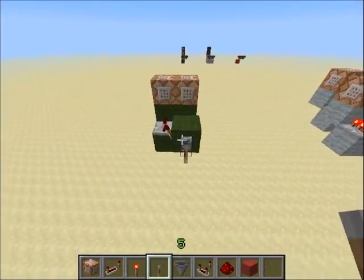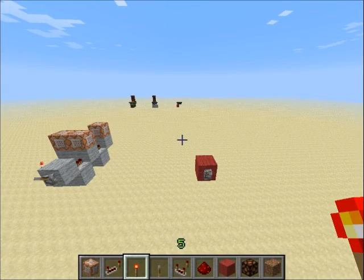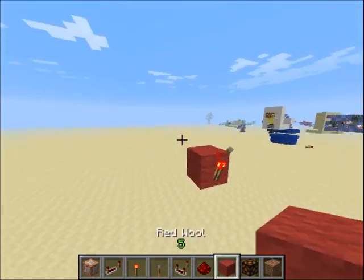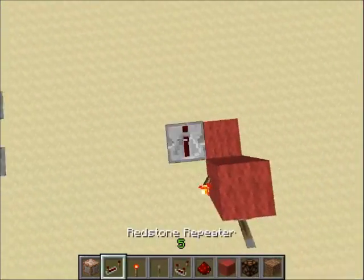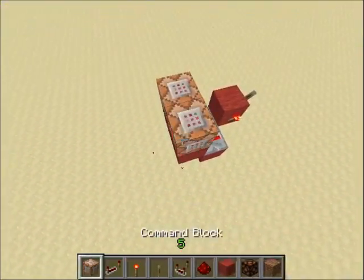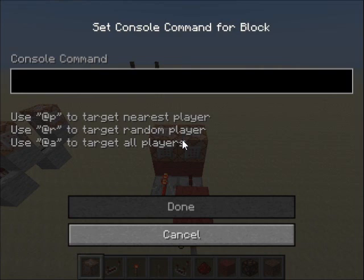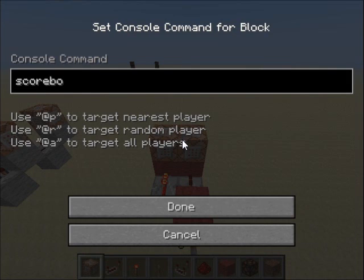So let me show you how to build this. For the input, what you want to do is have your block with a lever or a button, then a torch right next to it, then two repeaters like this, facing into two blocks like this, and two command blocks like that. What you want to write in those command blocks: in the right one, you want to write 'scoreboard objectives add', then the name of your objective. This is quite important if you want to have different objectives going at the same time or different wires — each of them needs to have a different name. So we'll just name this one 'name', and then 'dummy'.